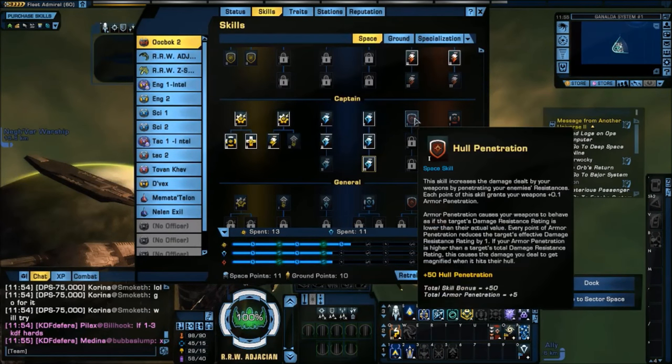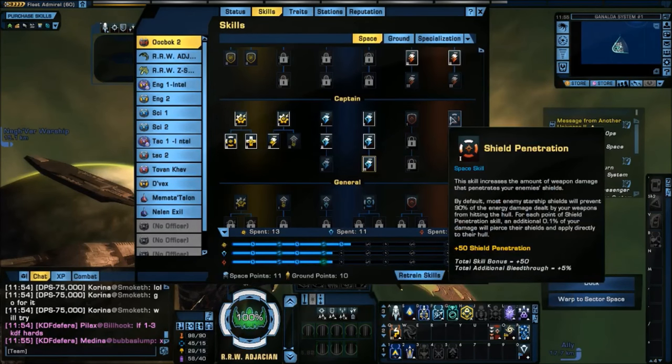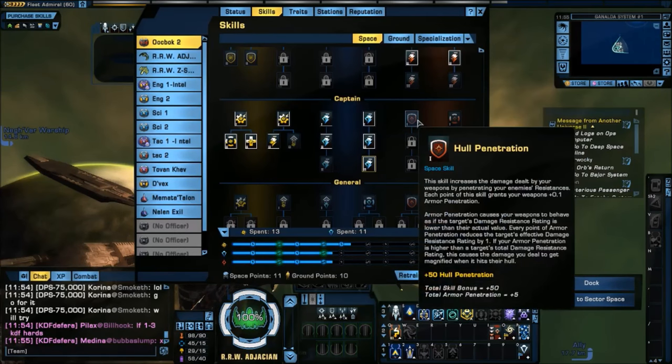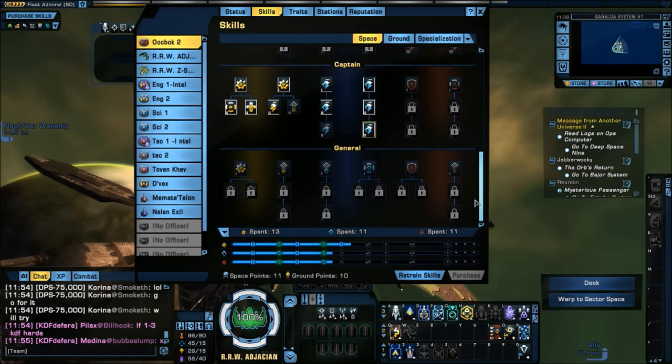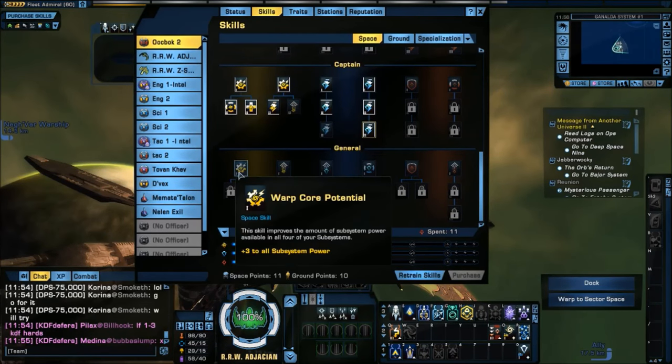Hull penetration and shield penetration are new. Because they're new and we've already unlocked enough to go into General, I'm going to skip those for the time being and come back to them later.